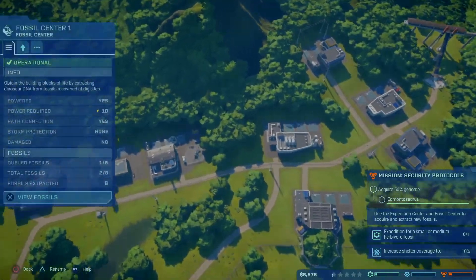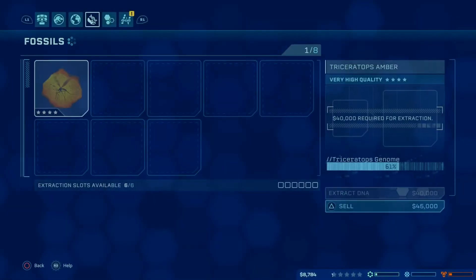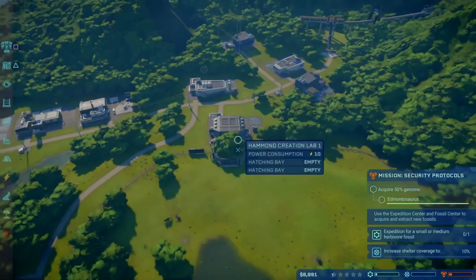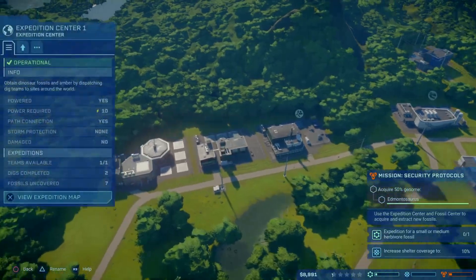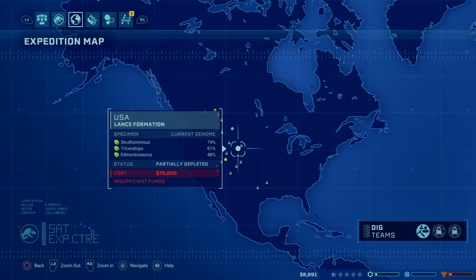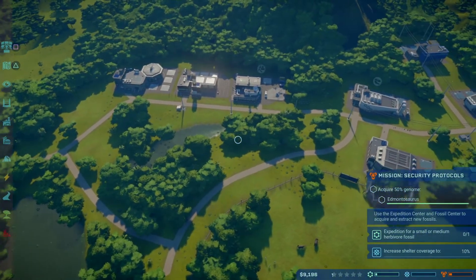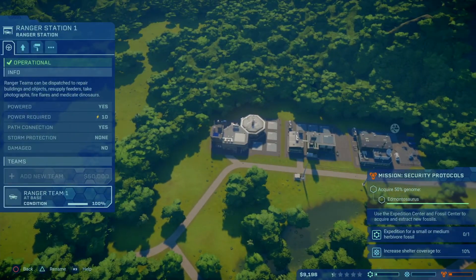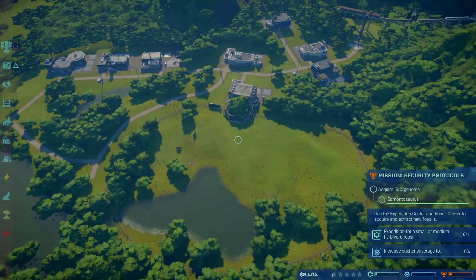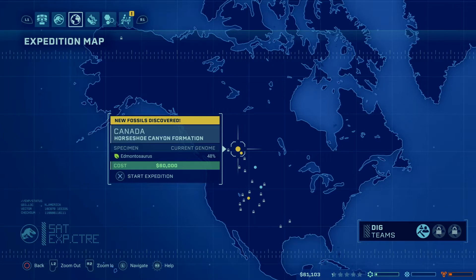I went and got a little ahead of myself. I don't want to sell that really good one. What could we do for some quick cash? How much does it cost to send them out on a dig — 75 grand? Increase shelter coverage. We have 9,000 right now. Let me get some money built up and I'll be right back.